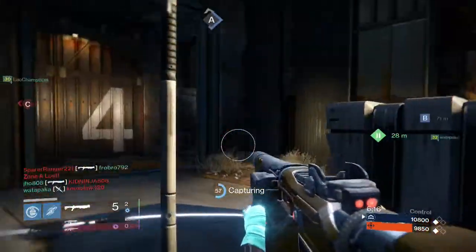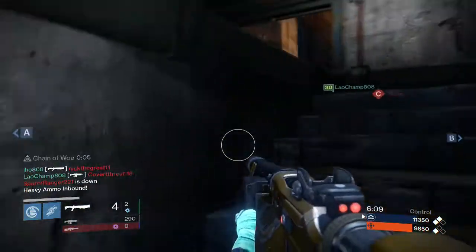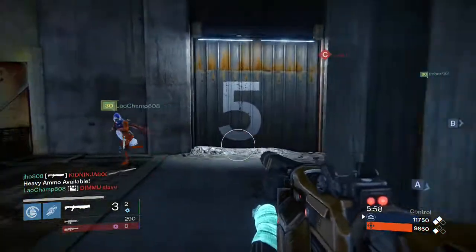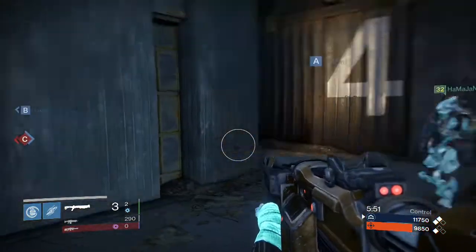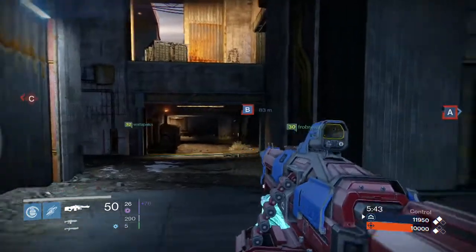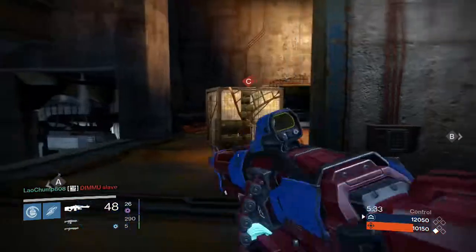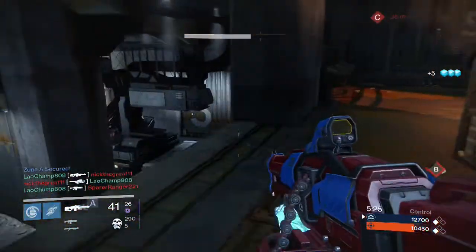Sound cues are really important in this game mode. If you hear someone firing up a Golden Gun or going into Blade Dancer, it helps you be aware of your surroundings and know when to lay low and stay away from those super abilities. Also, be aware of when the heavy ammo drops — there's only one heavy ammo drop per match and getting it is a game changer. Securing it from your enemy is crucial because it only drops once and you can't drop it after picking it up.